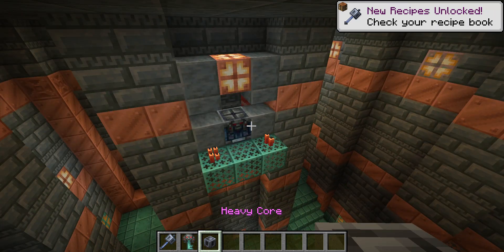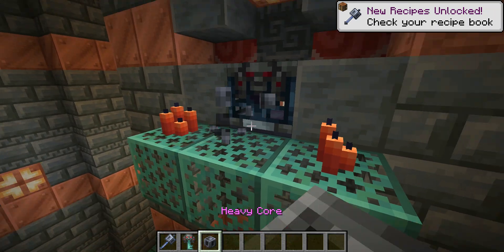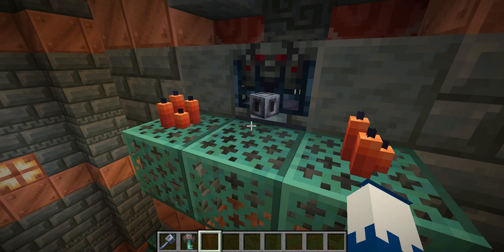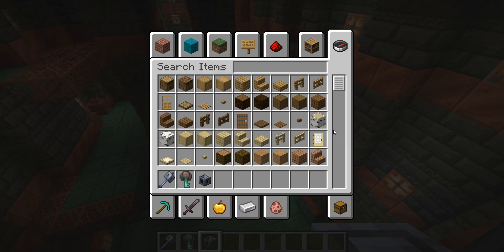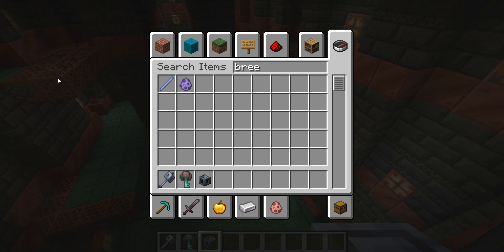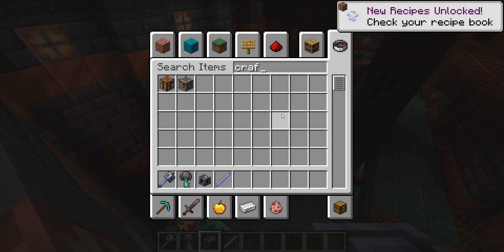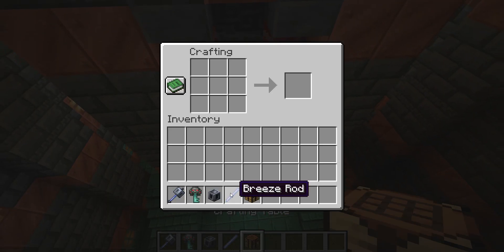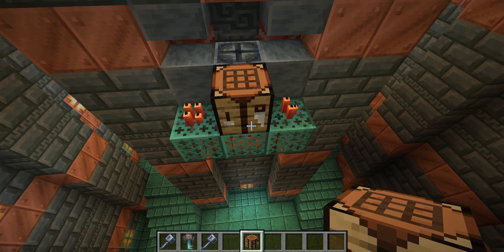The heavy core looks like this — it's like a head shape, and when it comes out it looks like a big square. You're also going to need a breeze rod to craft with the heavy core to get the mace. If I put both of those in, you can see that I can craft the mace.